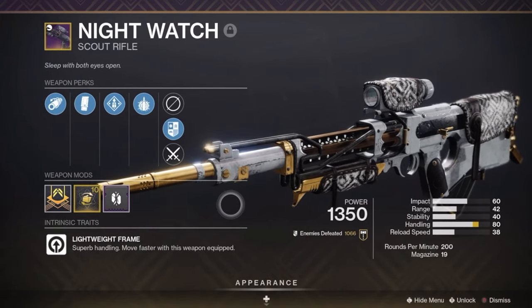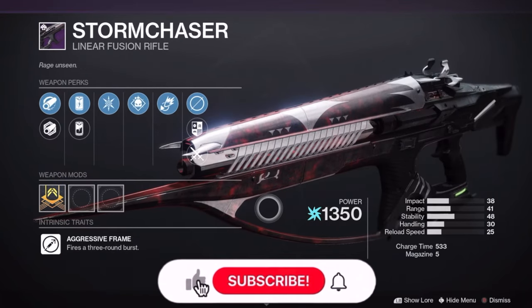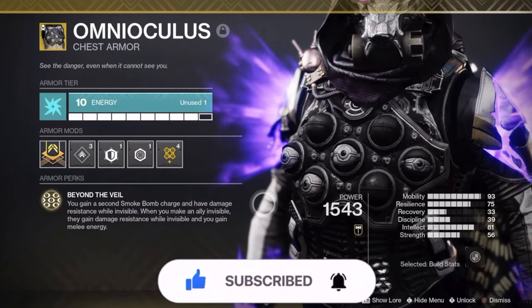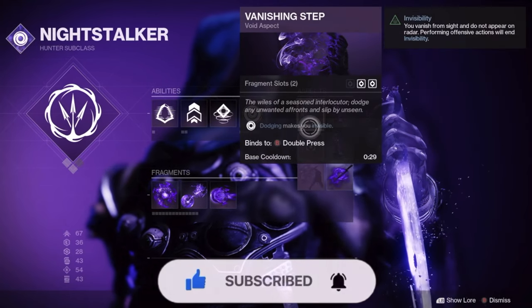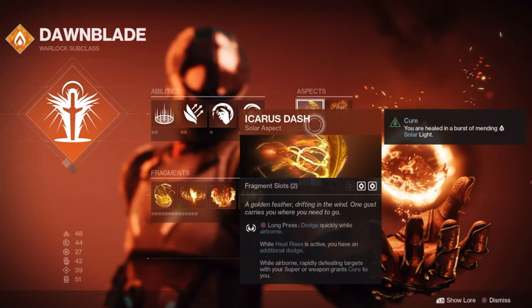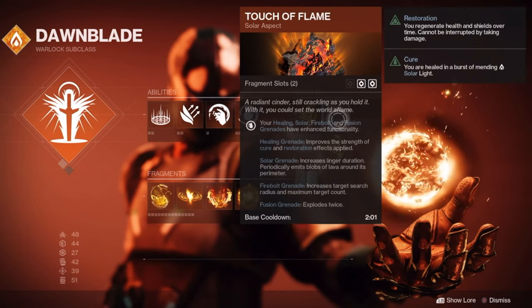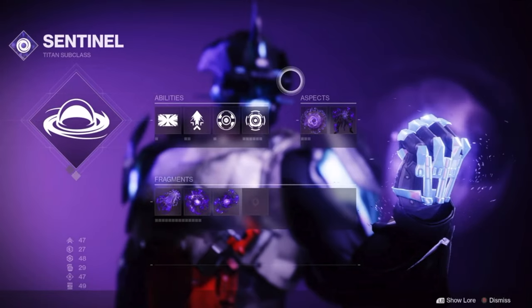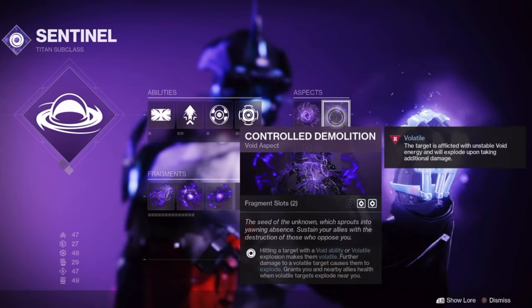Another great loadout is a Nightwatch scout rifle with Divinity and Storm Chaser. If you're a Hunter, the best subclass is Mobius Quiver with Army of One, Trapper's Ambush, and Vanishing Step. If you're a Warlock, you can use Well of Radiance with Phoenix Protocol combined with Icarus Dash and Touch of Flame. If you're a Titan, you can use Ward of Dawn with Heart of Inmost Light, as well as Bastion and Controlled Demolition.